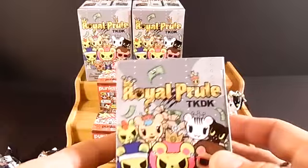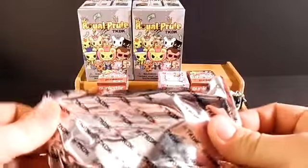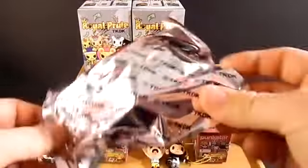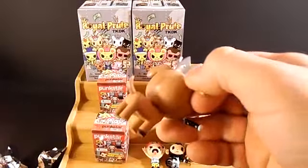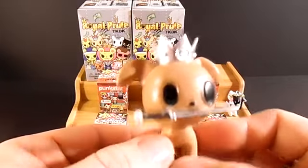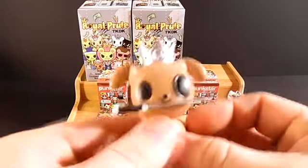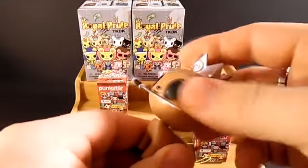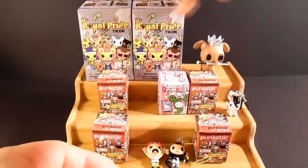Now I'm going to open up one of the Royal Pride boxes. I have been keeping the boxes intact, but I'm going to actually rip this one because I only want to keep so many boxes — I already have like four of them. We finally got one of the little dogs! It's absolutely adorable. It's got a hat on, it's got little Tokidoki symbols on it, and his head moves — that is just too cool. I really like that one.